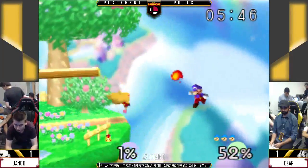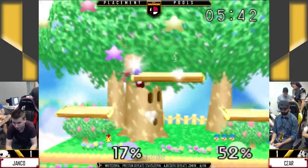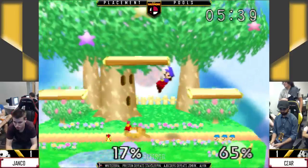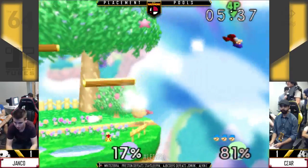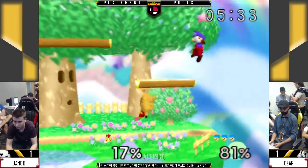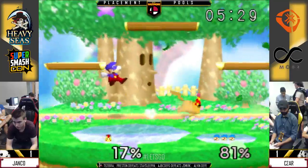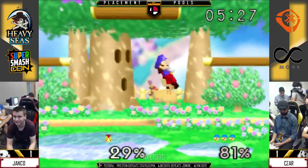Good bait — got him off stage. Oh, Caesar with the grab, I thought. Wow, that was a nice mix up. As slow as back air is, Janko was able to fit that in because Mario's back air is pretty slow too.